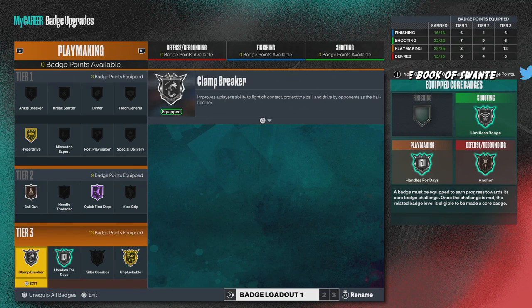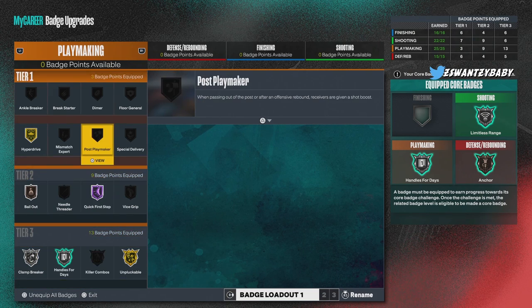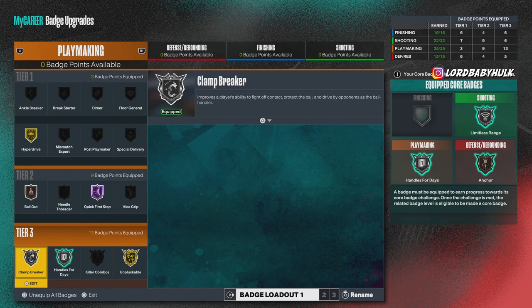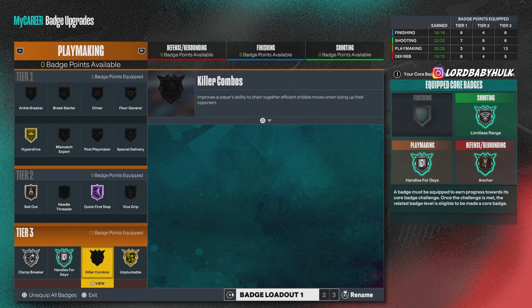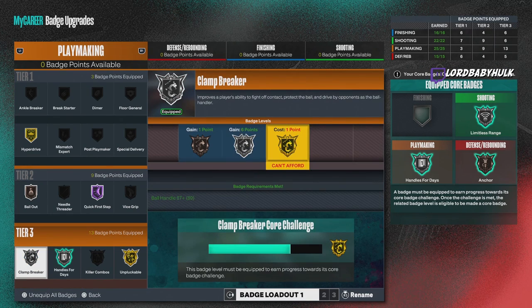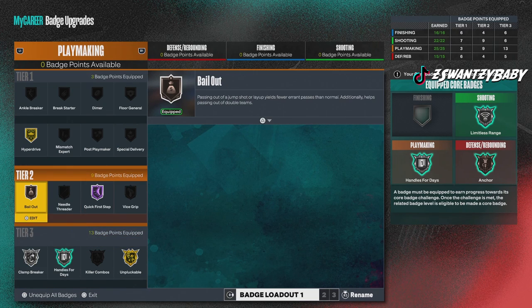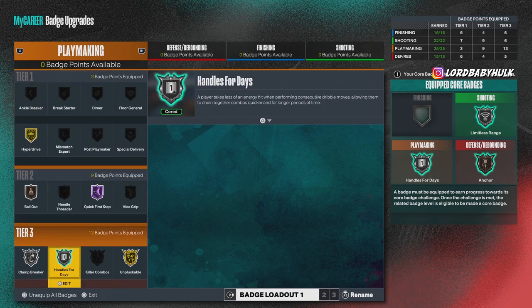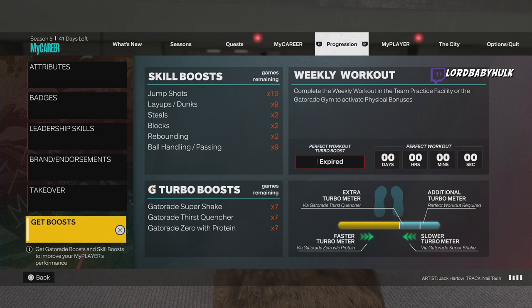When it comes to dribbling, Unplugable needs to be max, Quick First Step needs to be max, Handles for Days needs to be silver plus. Plant Breaker is more important than Killer Combos — you want it as high as you can get it. Get Plant Breaker maxed out for Killer Combos and all that. Bailout — bronze is fine, silver is what makes it really good, but if you don't do a lot of bailouts you don't really need it. Hyperdrive — I use it, some people say it's a waste. Ankle Breaker don't really be working.